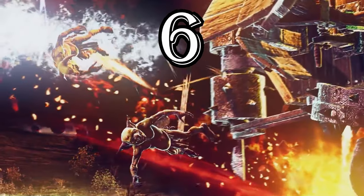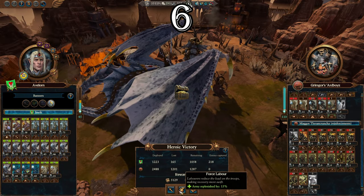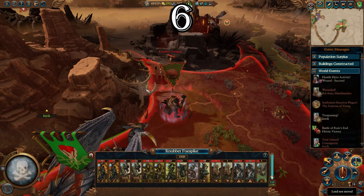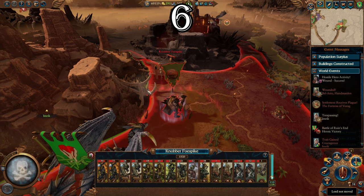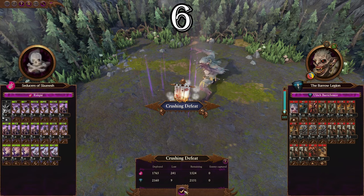Killing the leader of a Bloodhost or Disciple army will wipe out the whole army regardless of how much damage they've taken or the outcome of the battle. To make your life easier, always prioritize sniping the leaders of these armies to wipe them out entirely. Similarly, always keep these leaders safe when you're controlling one of these armies so you don't accidentally lose a whole force.